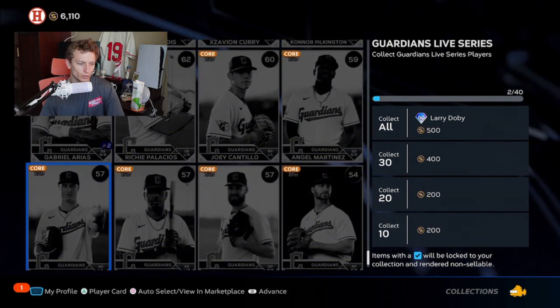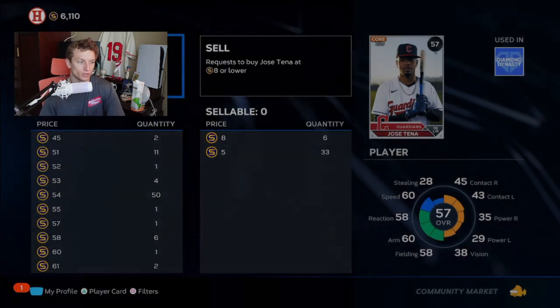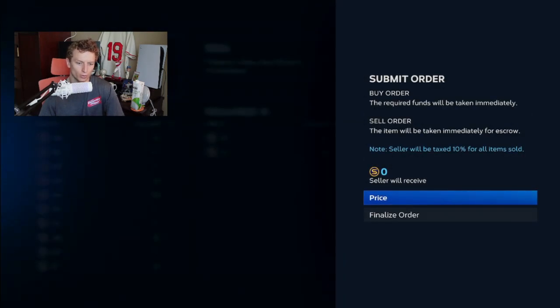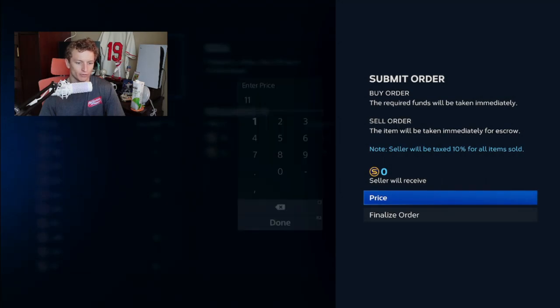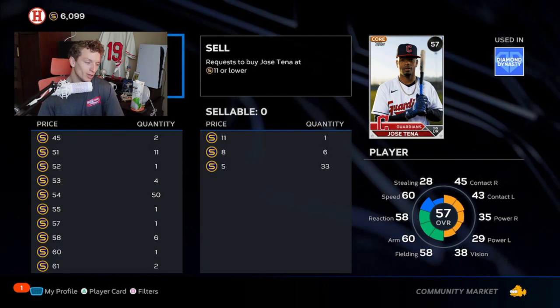You're going to play around and go through all these cards. It works a lot better on lower-end cards. This one is around 45 stubs, so I'm going to create a buy order. His quick sell is probably around 5, so I'll create a buy order of 11 stubs.